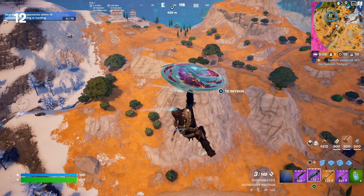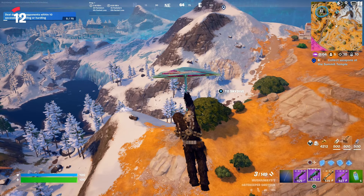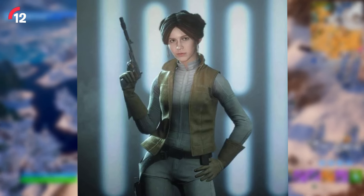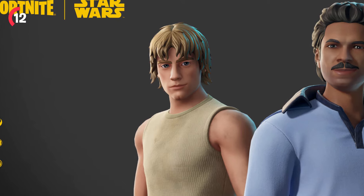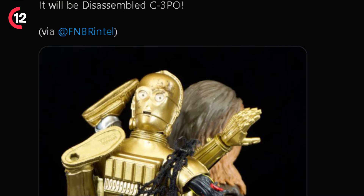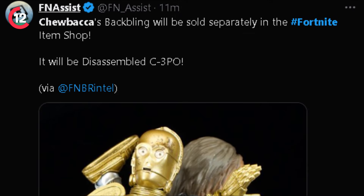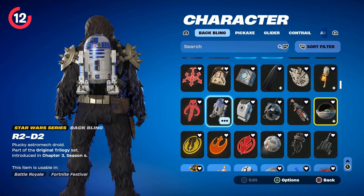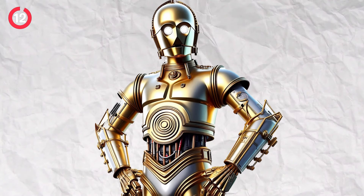There are also some other skins not yet listed in any of the leaks. There is insider information about a brand new Leia Organa skin in a rebel outfit, just like the image on screen. Since Luke Skywalker is getting a reskin, it would make sense for Leia to come at some point during the event as well. With a new C-3PO back bling arriving, it wouldn't even be surprising to get C-3PO as a skin too, considering we already have R2-D2 as a back bling from a few years ago.